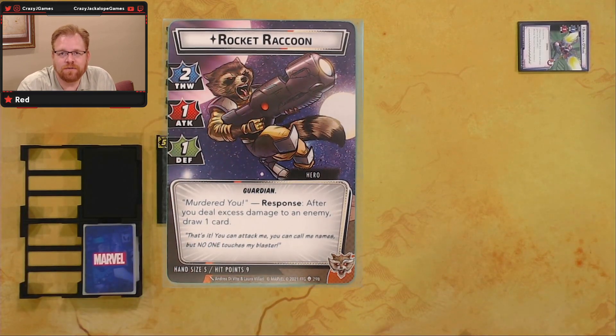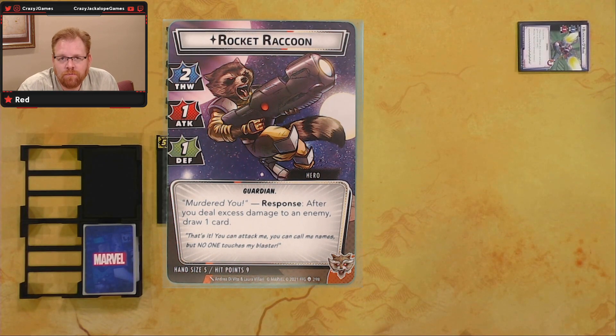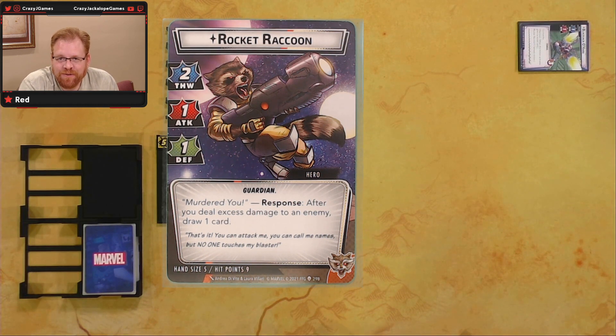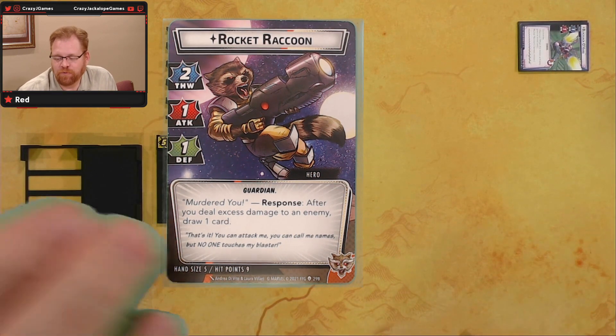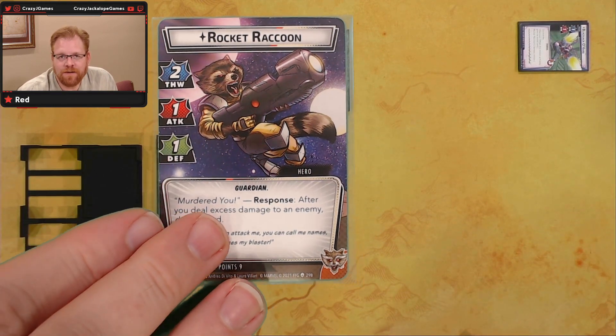On the other side we've got Rocket Raccoon Hero. Toothwart: one attack, one defense. And my favorite ability name — Murdered You. Response: after you deal excess damage to an enemy, draw a card. So I'm really looking forward to playing Rocket. He's one of my favorites.